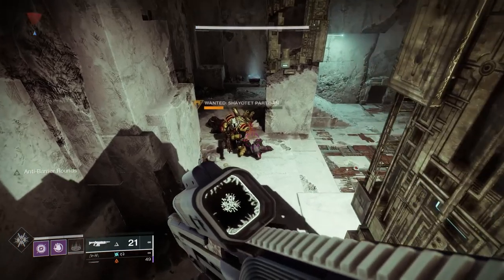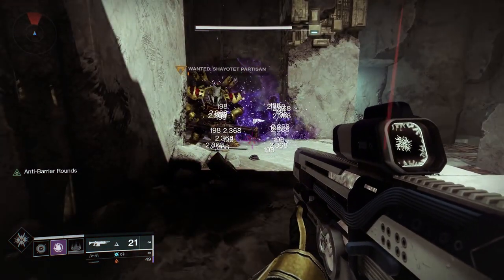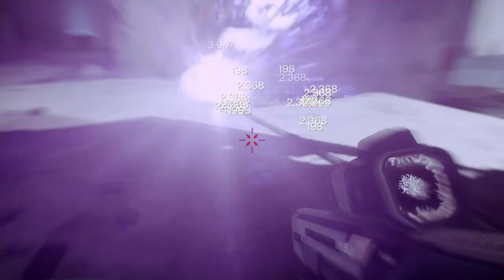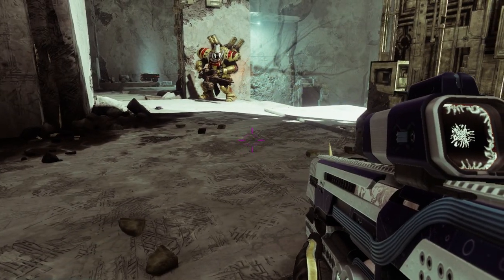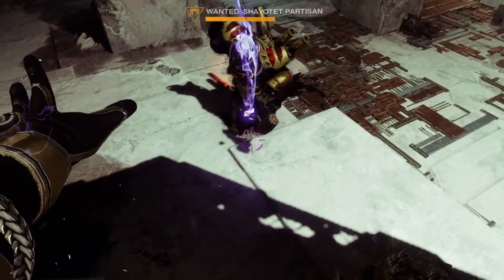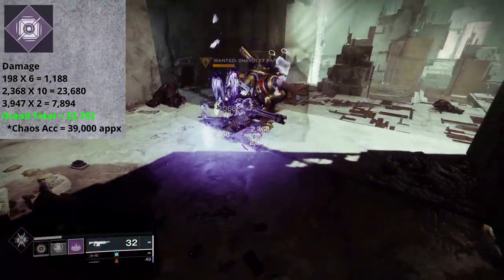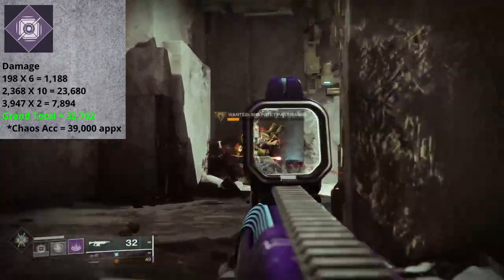I'm assuming the 198 is the secondary projectile impact damage, and those 2,368s are caused by the blast. I threw a lot of grenades at Carl just to make sure the numbers remain consistent, and for the most part they were. But almost every time, there were 2 values that popped up at 3,947. I thought these might have been caused by the initial blast, but the timing doesn't really coincide with that. So I honestly don't know why these 2 values show as higher, but they happen consistently enough that I'll consider them in the total — which by my calculation should be right around 32,762. That's 6 at 198 from the impact, 10 at 2,368 from the blast, and those 2 higher blast values at 3,947.